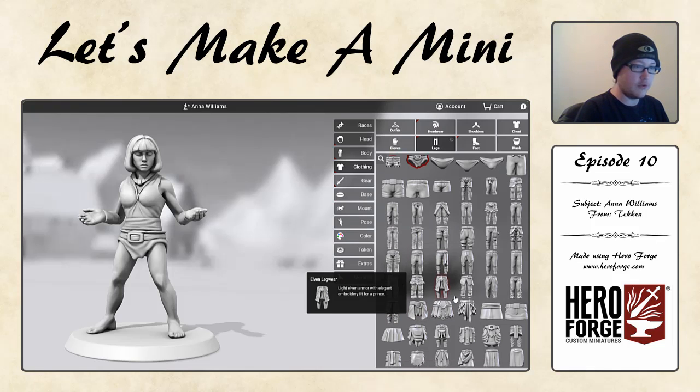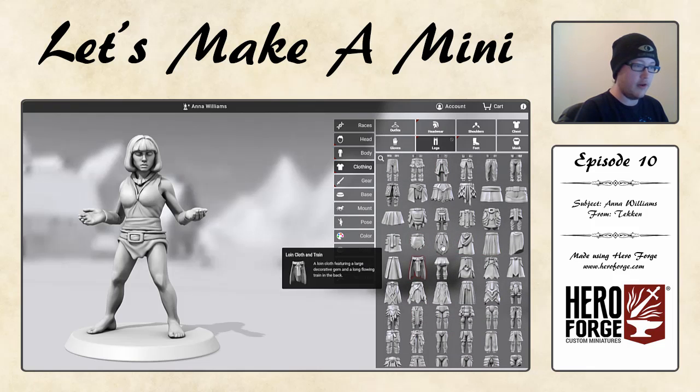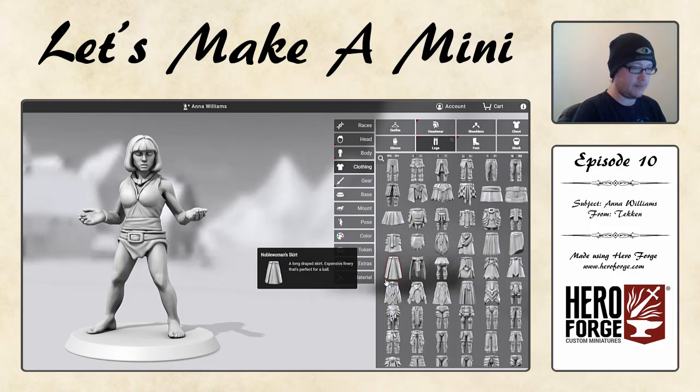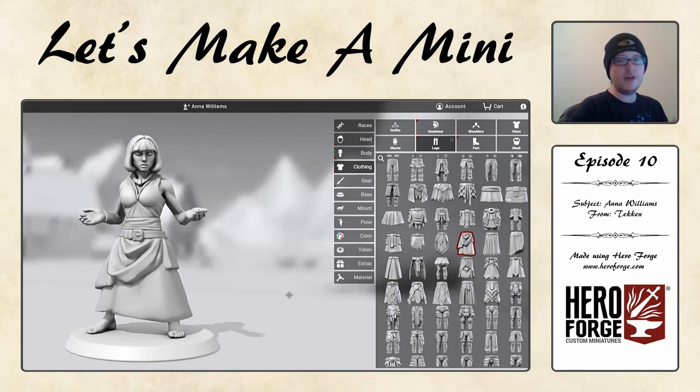A lot of it is your basic armour or trousers, but if we scroll down further we have these kind of skirt additions. The best one to look at is probably the Tavern Girl's skirt, which we add there. The reason we're going with this one is Anna Williams in the Tekken games tends to wear kind of floral print — there's a lot of reds, yellows, and pinks going on. We can't add patterns because of the very finicky small levels of detail needed for painting these things, but with this particular skirt we can add layers of colour and pick and choose different shades of red, magenta, pink, and build it that way.